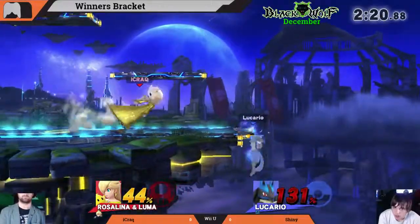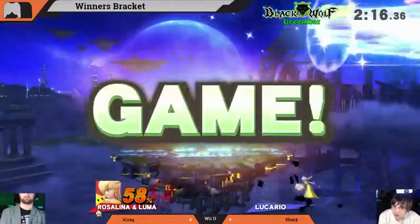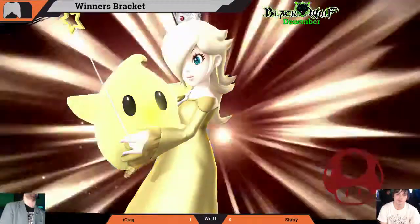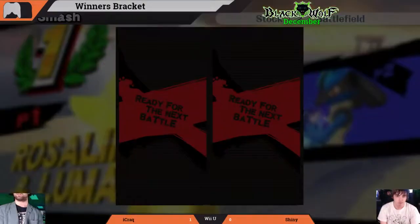Shiny in a bad position, but a good wall jump into a reverse side B — they've still got it! The Luma callback — big kill there from Luma. Really impressive.